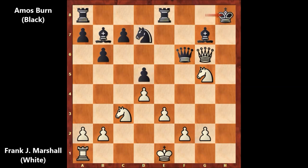And there is checkmate in one move. Frank James Marshall played queen to h7 — check, mate. What a game! An amazing, attacking chess game. A beautiful chess game by Frank James Marshall — simple, beautiful, and aggressive.